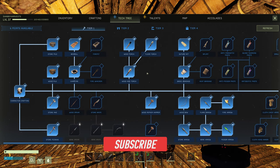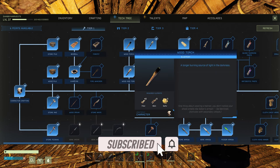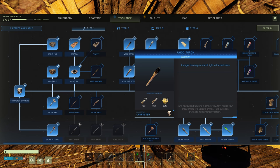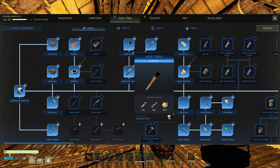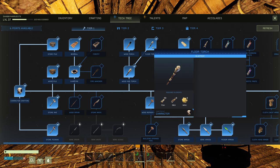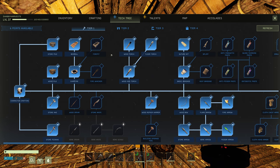Let's go into tier one first. I made a mistake in the other video — this wood torch here is actually a handheld torch. I thought it was a wall torch when I first looked at it, because I could have sworn there were two different types of wall torches. I definitely remembered it wrong. We've got the floor torch in tier one.